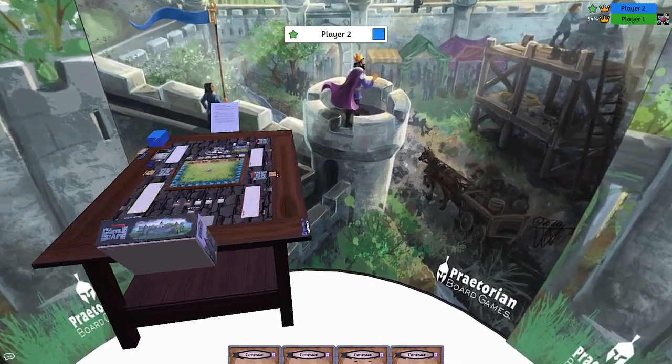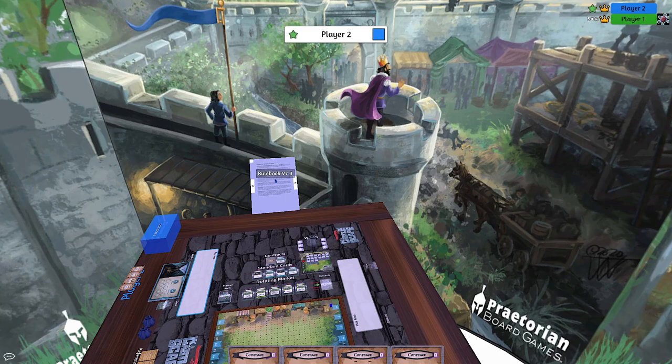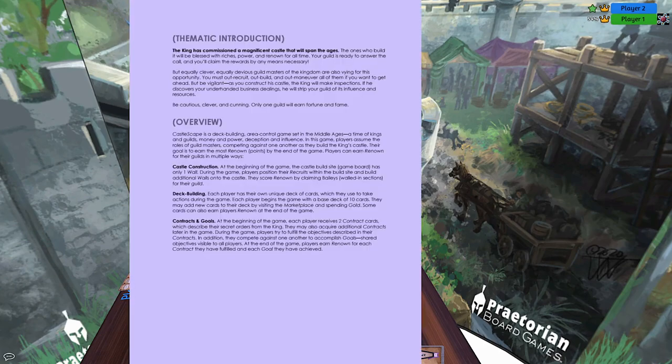So what is Castle Scape? The king has commissioned a magnificent castle that will span the ages. The ones who build it will be blessed with riches, power, and renown for all time. Your guild is ready to answer the call. But there are equally devious guildmasters competing for this opportunity, so you must out-recruit, out-build, and out-maneuver each of them. And you must be vigilant — as you construct his castle, the king will make inspections, and if he discovers your underhanded business dealings, he may strip your guild of its influence and resources. Be cautious, clever, and cunning, for only one guild will earn fortune and fame.